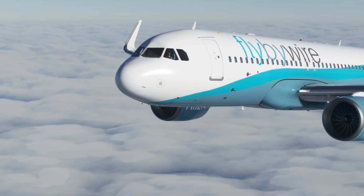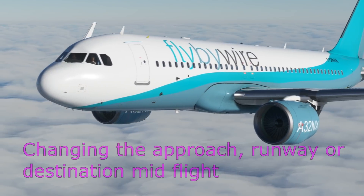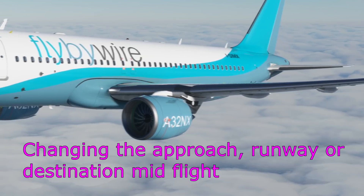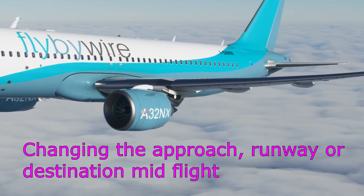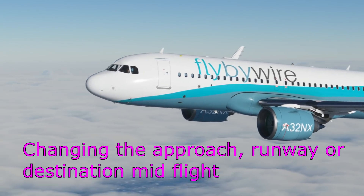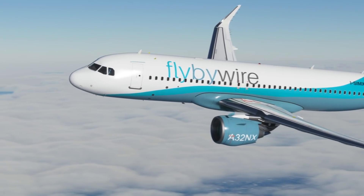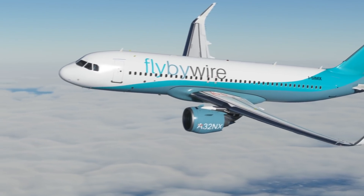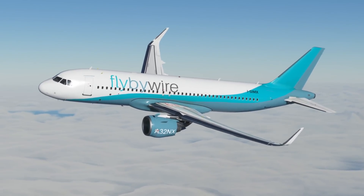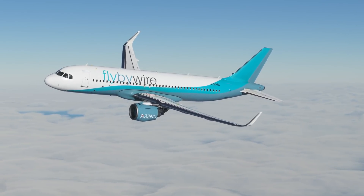Hello everyone and welcome to another video with me 320 Simpilot. Today we're looking at how to change your destination or your arrival in the MCDU in the Airbus A320neo in Microsoft Flight Simulator. We're going to look at first how you can change the different arrivals — if you want to change your ILS to a different runway or your STAR — and after that we're going to look at how you might change your destination completely, maybe for a diversion or some other reason. This is not for any real world use, it's just for use in Flight Simulator.